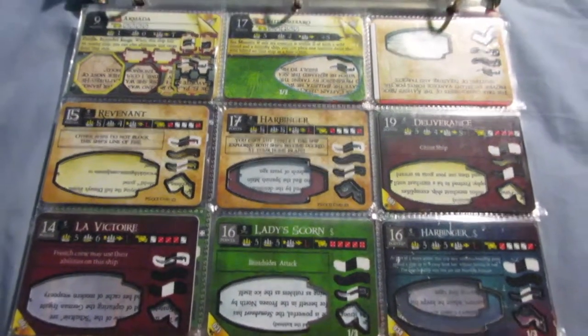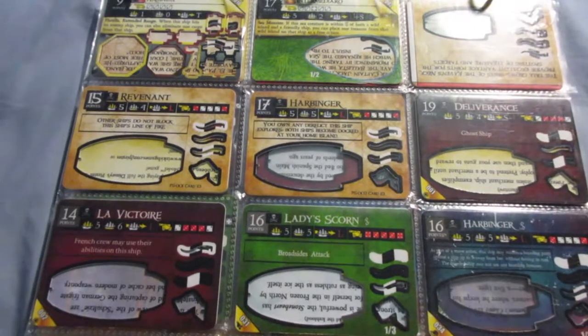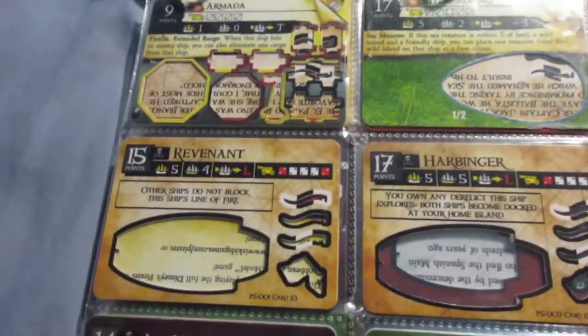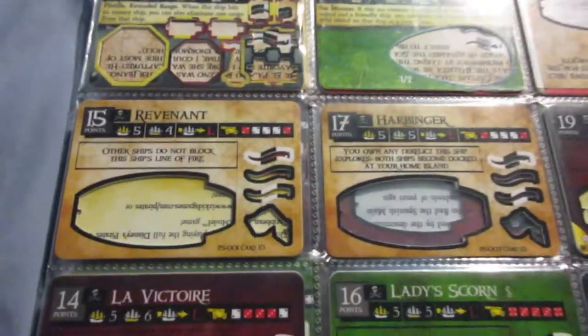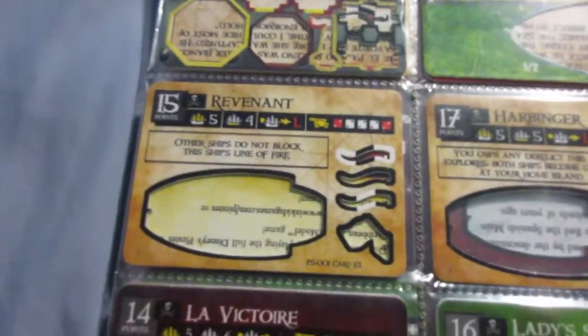Okay, hi everybody. This is A7XFanBen, and this is episode 7 of the collection review series. I'm going to review all the pirate ships in my collection. Starting with the Five Masters, because I rate them by size, and then by set, and then on down the line.